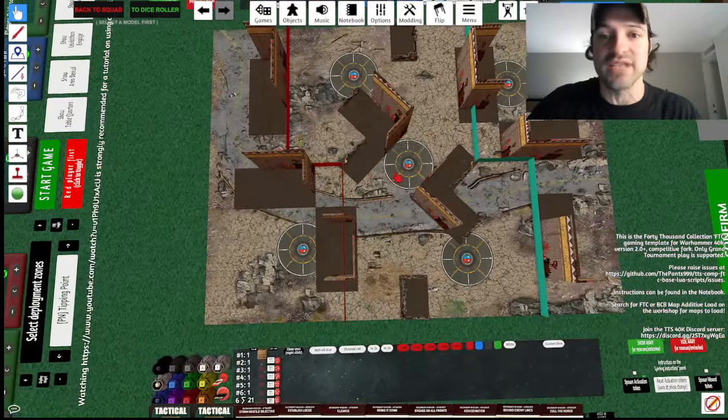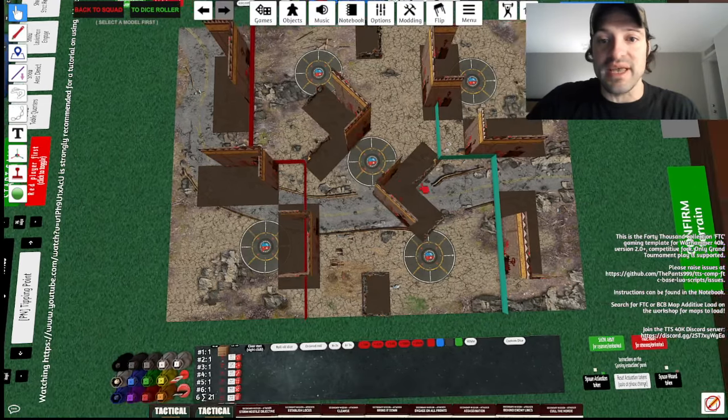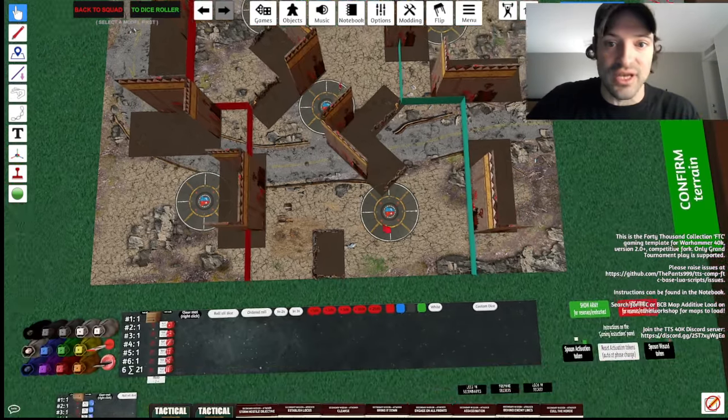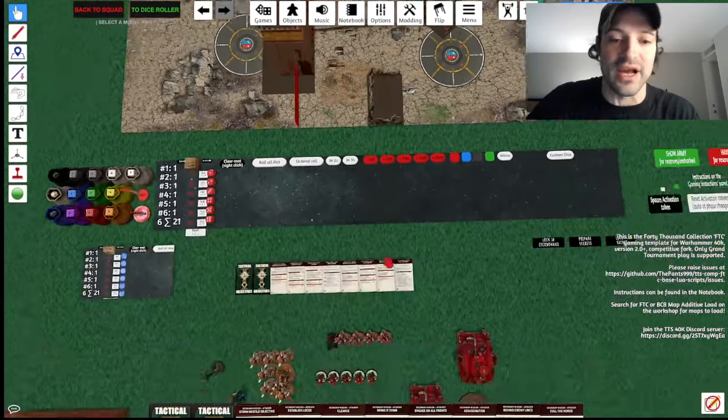We have Tipping Point and Take and Hold. The issues with this particular map is there's basically nothing that we can safely hold. If you want to hold an objective here for Take and Hold, you get screwed. If you come in the middle, you get screwed. If you want to hold right here, you get screwed.